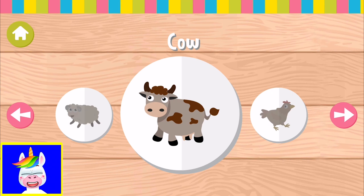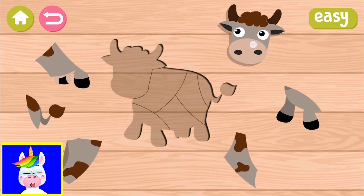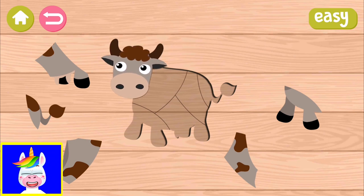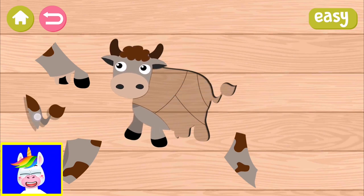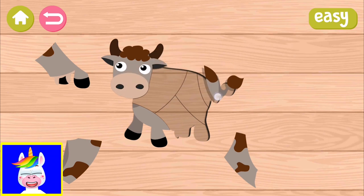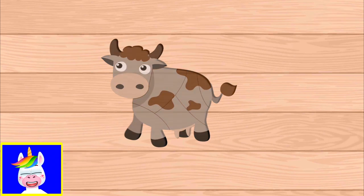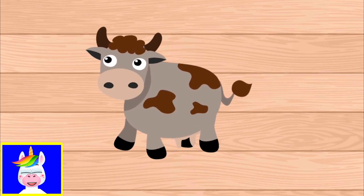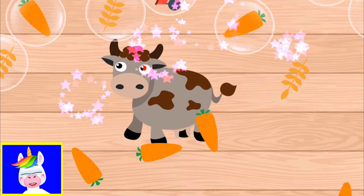Let's do the cow. Cow's head, cow's legs, cow's tail, cow's body. And let's pop them off — pop the carrots.